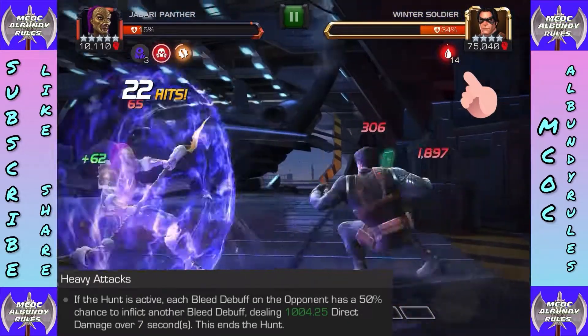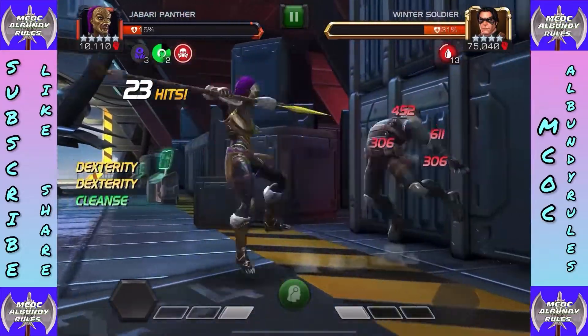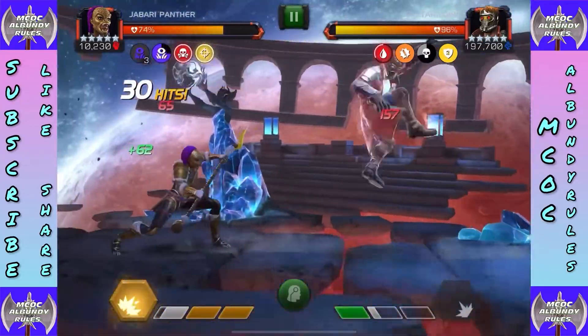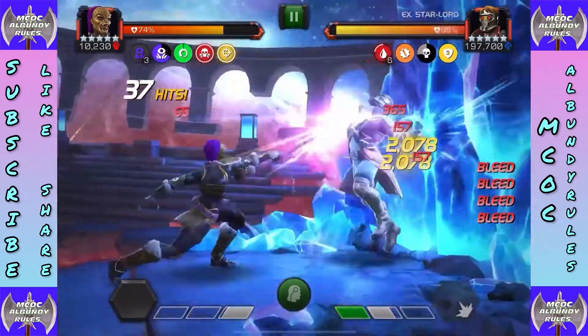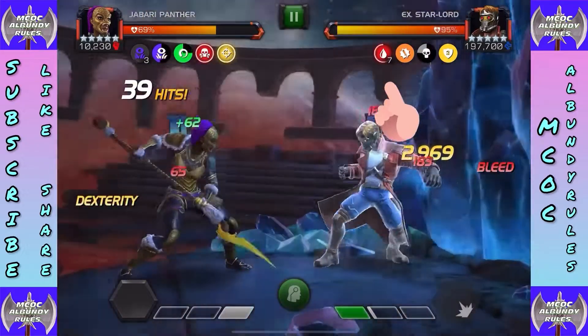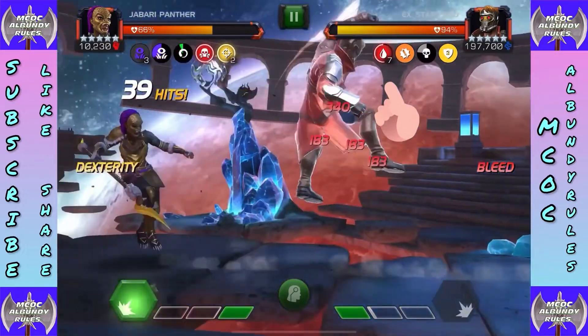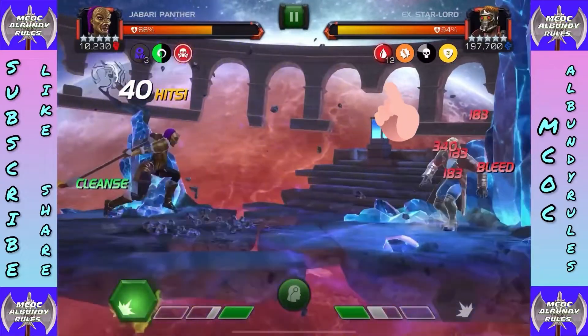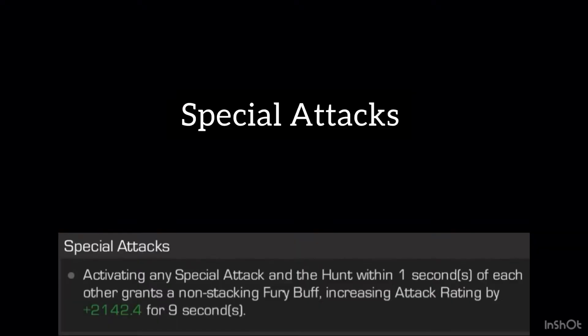There's going to be a combination of getting critical hits — your critical rating is highest generally when the Hunt is going on — and properly timing your heavy. Keep in mind: once you use that heavy, your Hunt goes away. So you don't want to do it too early in the Hunt or you'll lose a lot of critical rating. It's a matter of balance and timing, and I'll show you how we do that.